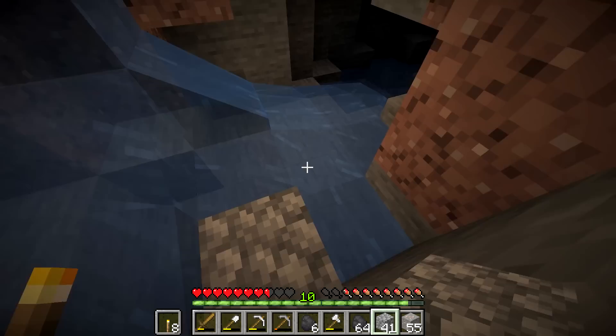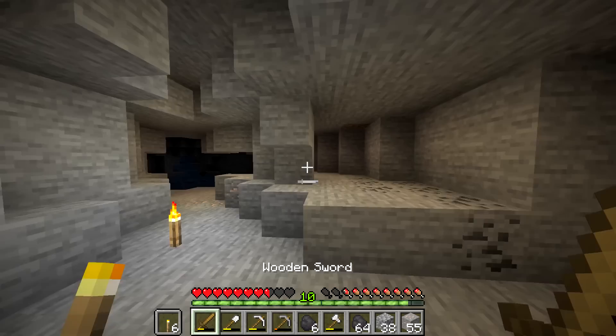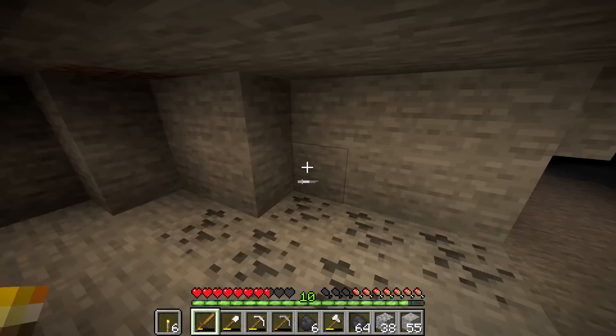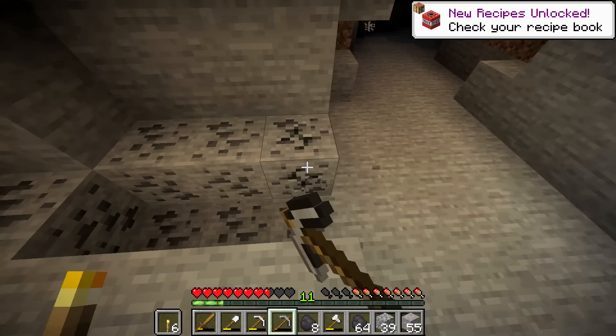I'm going to stop this water flow right here. I said I was going to keep it all natural, but then I got down here and I'm like, I don't want to deal with it. This cave's going to be a bop, guys — it's going to be huge. I have a wooden sword, so this makes it super difficult. What is it, five hits? Six hits? It's going to break pretty soon too, which isn't great.